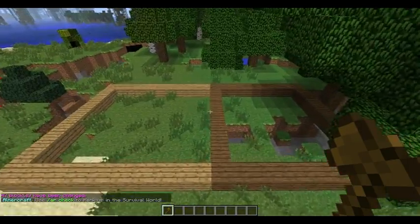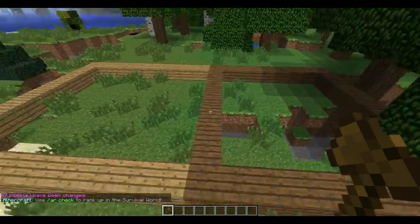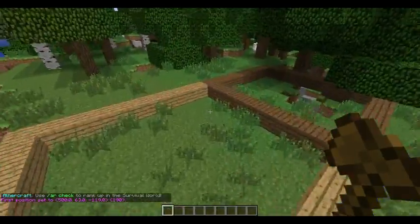Hello YouTube, this is a tutorial on priorities with WorldGuard. So we have two boxes here, let's set both of them as regions.